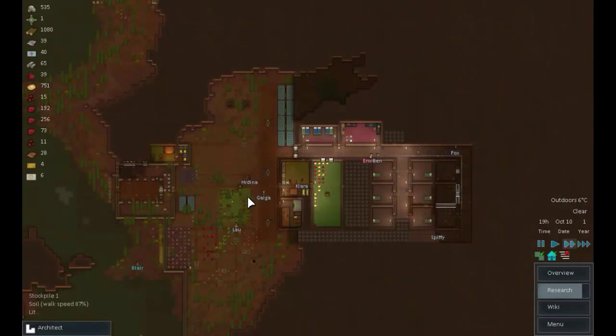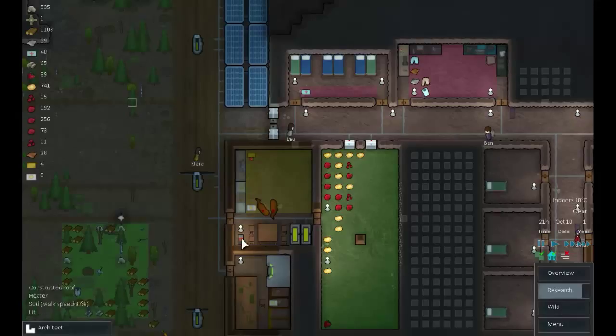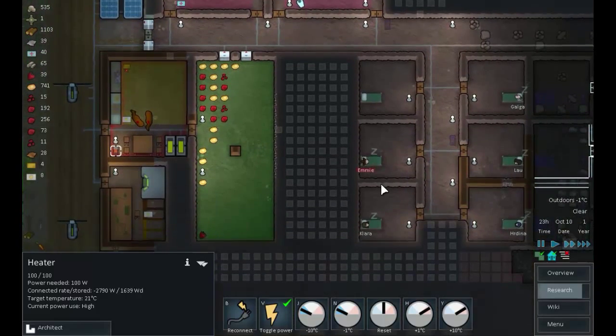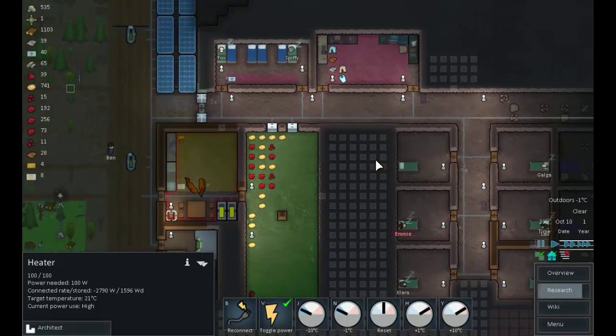Hello guys, welcome back to the room. We're still doing a last bit of bedroom preparation, a little bit of tunneling out. We've worked on a heater here, so this room is now a nice and toasty 10 degrees. Target temperature is 21 degrees, so that's heating up nicely. This area is warmer and things are getting a bit more comfortable - these rooms are nearly done.